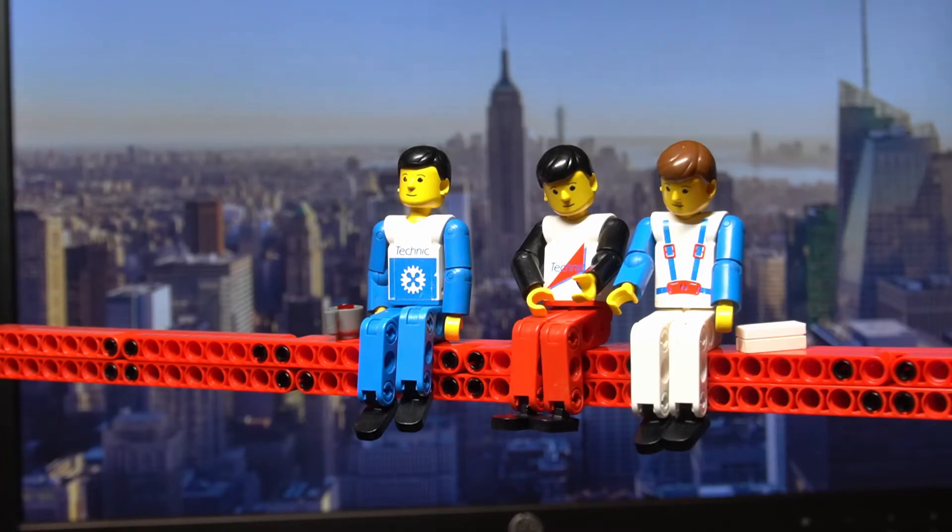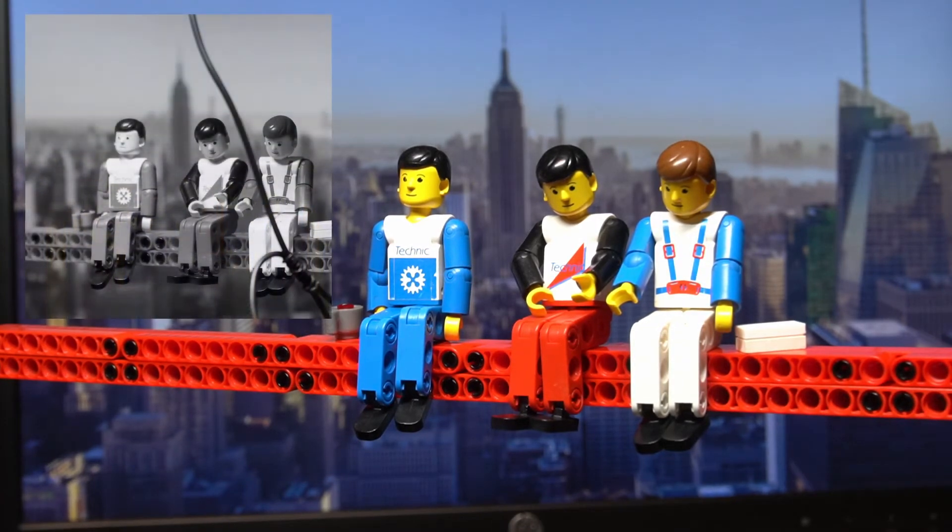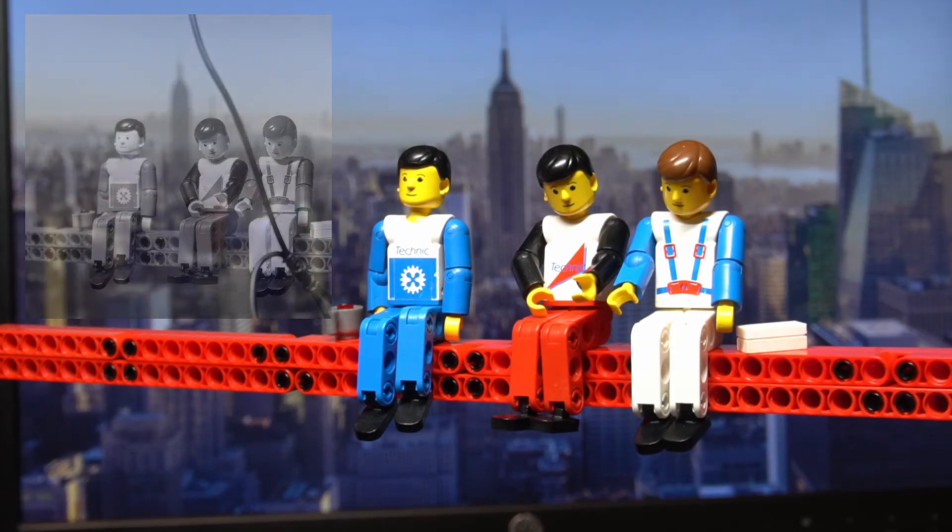Something completely different that I did this week was making this photo for Instagram. It resembles 'Lunch Atop a Skyscraper' in New York, 1932 I think. I made a beam from red lift arms and put three Technic minifigures on it, and used my monitor for the background. The cityscape is a photo from Unsplash. I think it turned out really well. If you haven't joined my Instagram yet, please do so.